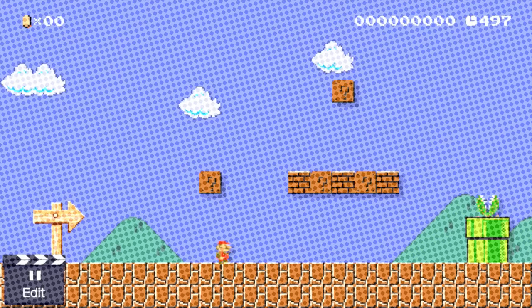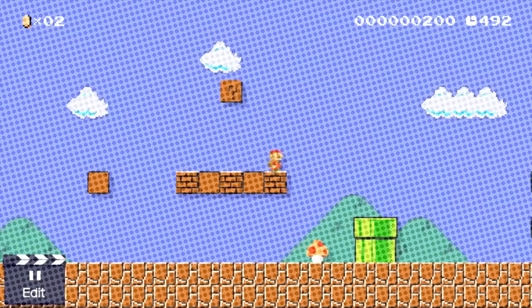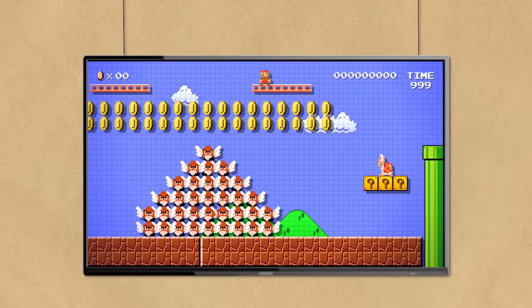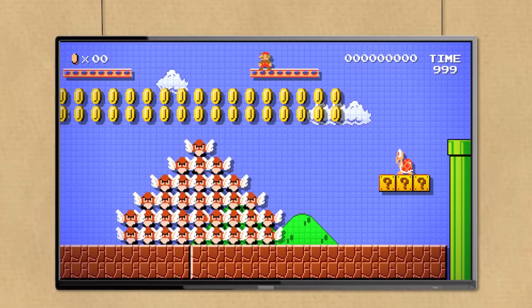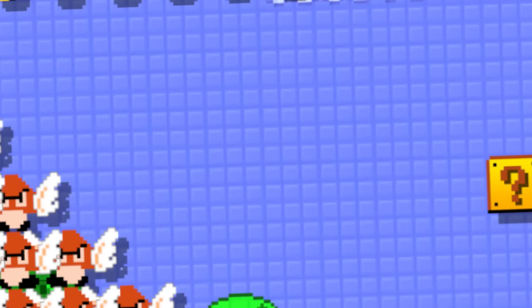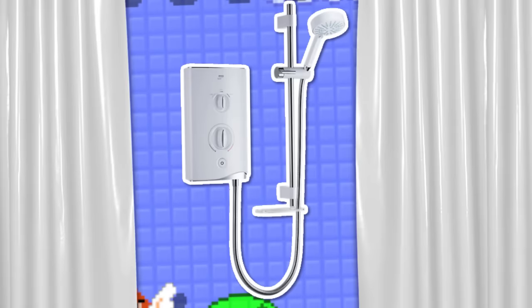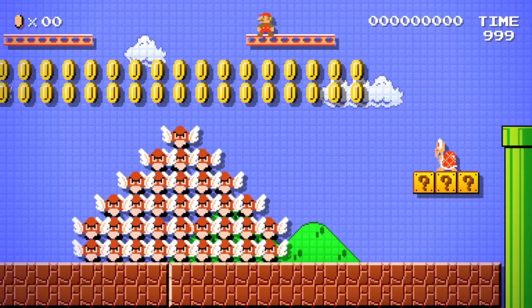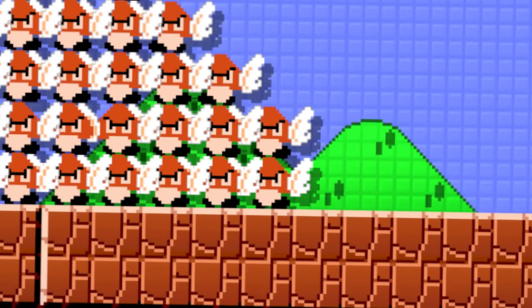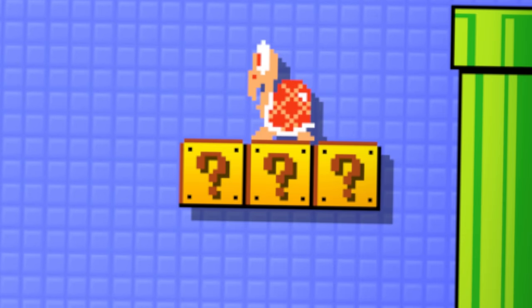Mario Maker actually has a whole bunch of unused data in its files. Some of it is clearly a remnant of an earlier version of the game. If you look at Mario Maker's first trailer, shown at E3 2014, you can see that it's gone through a whole lot of changes. The background had a grid pattern, sort of like a bathroom wall. There's also some kind of gradient placed over the screen — the ground in the middle is much lighter than the ground at the edges. And all the coins and question mark blocks had this weird shiny look to them.